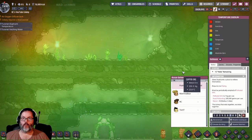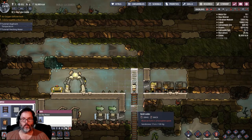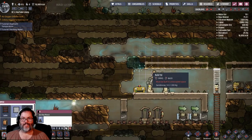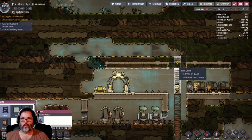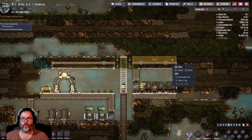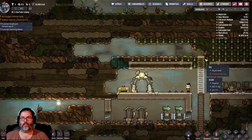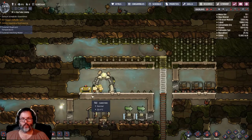What next? We want to go up. So ladder, and then we're going to build tiles here. We've got a four-way there and a four-way there. Let's see what that does for us. They'll work on that tomorrow because they're going to eat and then go to bed.